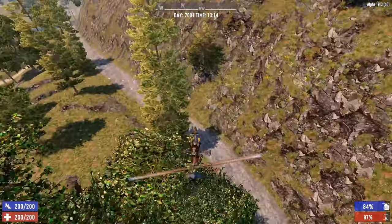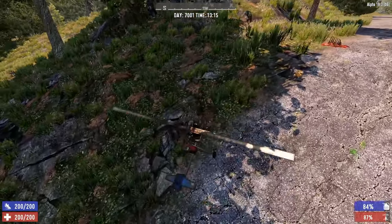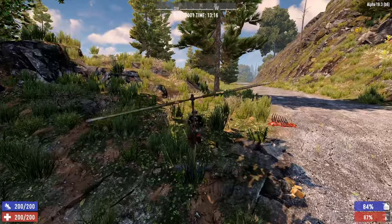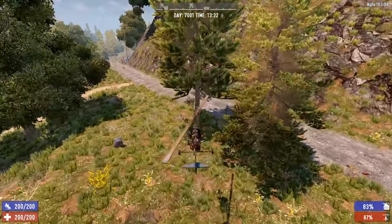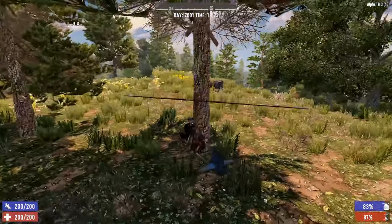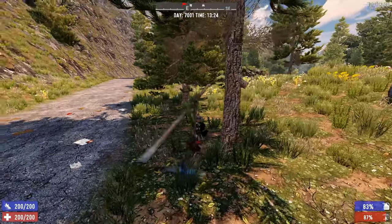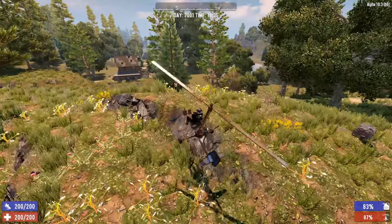Even recovering from a dive takes a while, and it's easy to overcompensate. One important thing: the rotors can actually hit trees. If you're flying into a forest you can collide with them, which can bring you down — and that's painful if there are a lot of zombies below you.